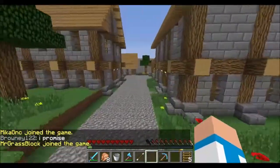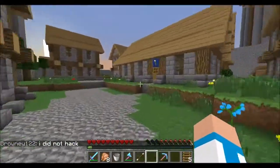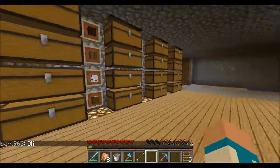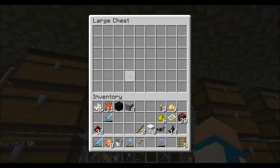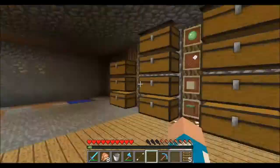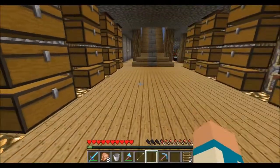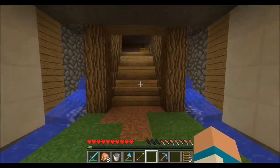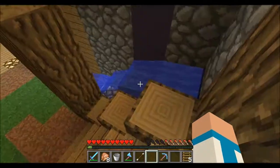I'm working on this storage room. I basically want a chest for each and every block or item in the game. So we've got diamonds, iron, gold, redstone, glowstone dust, lapis - things like that. The storage originally ended right over here, it was this big, but now I created this new area going down, which looks pretty cool.